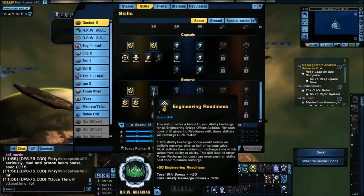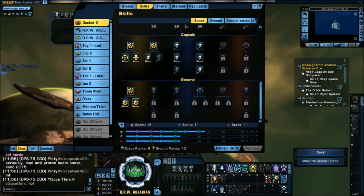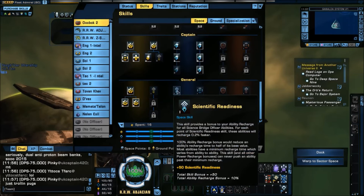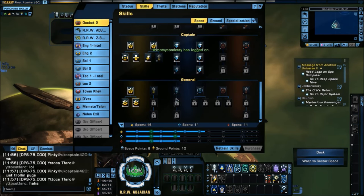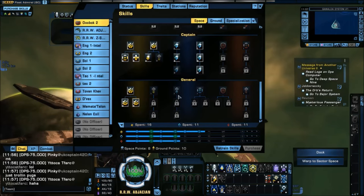Engineering Readiness is new — it cools down engineering abilities — but I don't need it. My main engineering abilities are already on near 100% uptime, with the exception of Engineering Team, and it's not worth it for that. Scientific Readiness gives a cooldown on science skills, but it's rather low and I have All Hands on Deck anyway, so I don't need this either.